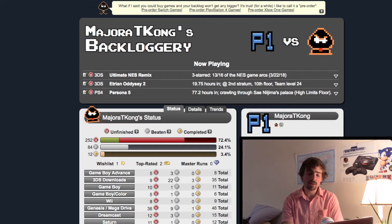You see I've got little comments here — three starred, 13 out of 16 NES game arcs with a date. Etrian Odyssey 2: 19.75 hours in, that recently went to 20, I'm at the second stratum, 10th floor, average team level 24, now 25. Persona 5: 77.2 hours in, crawling through Nijima's Palace.